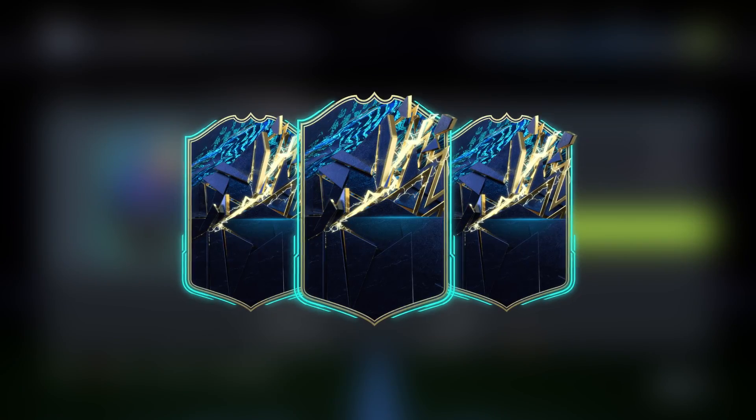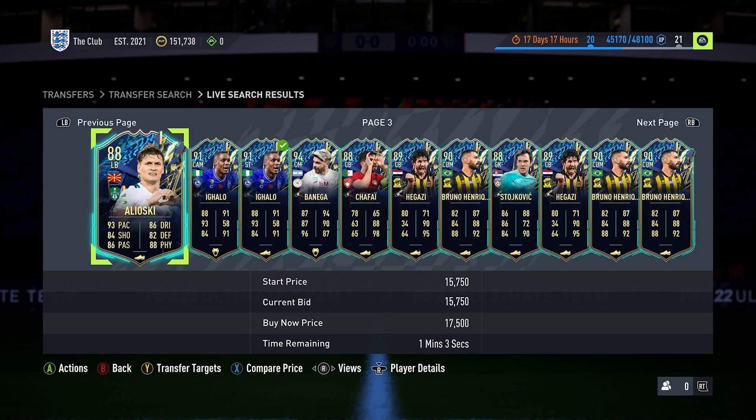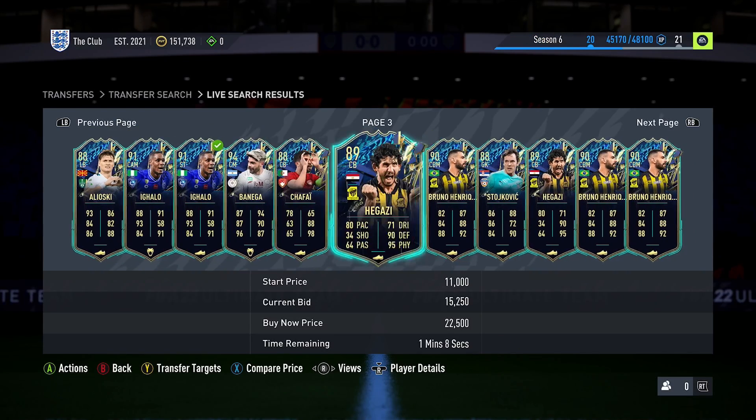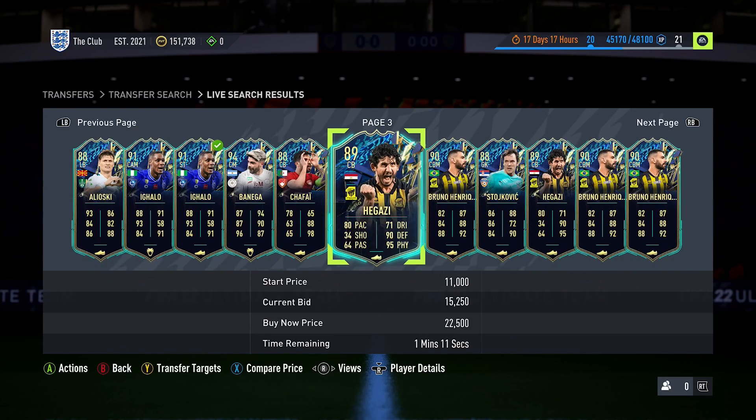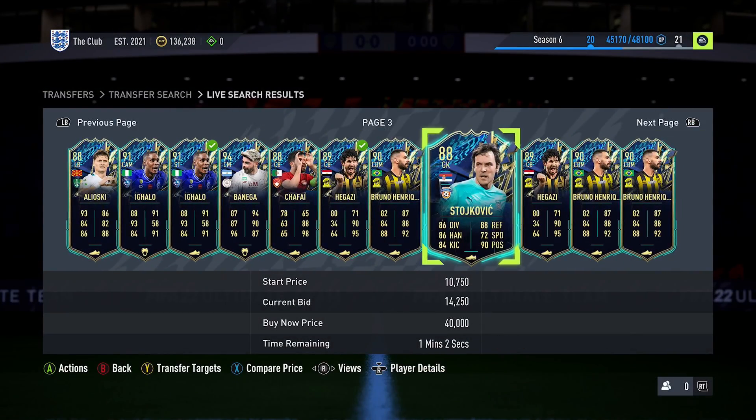Team of the Season brings a lot of opportunity to make coins, but as of right now if you're trying to trade with Team of the Season players you're probably going to end up losing more coins than you gain. In this video I'll share exactly why this is happening but also give some other methods that will give you a much better return.